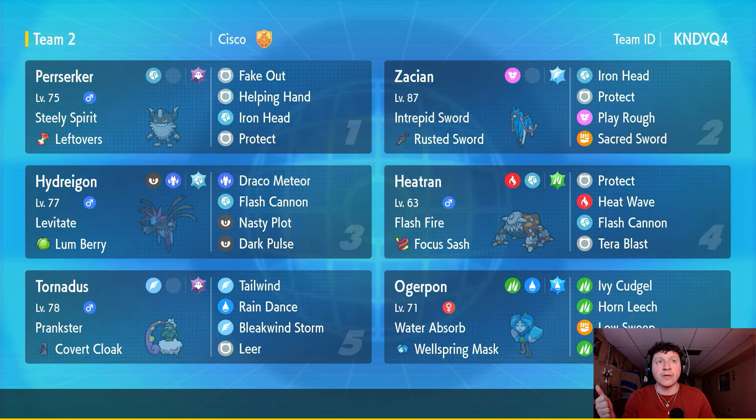Next up is Tornadus for speed control and to help with our massive weakness to Fighting types with Bleakwind Storm. Finally we've got Wellspring Miraidon — again for those Ground-type moves and just an overall really strong Pokémon on the team. Honestly one of the coolest teams I've built. We're hoping it thrives on the casual ladder. If you're enjoying this video please leave a like and subscribe. Now let's get rolling with this Steely Spirit Perrserker and Zacian team!